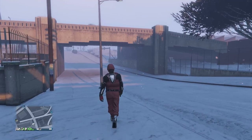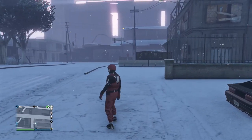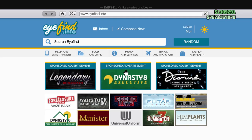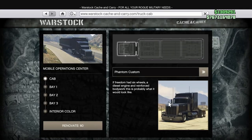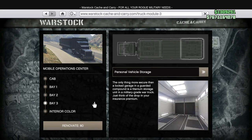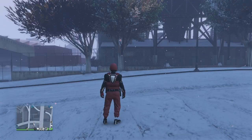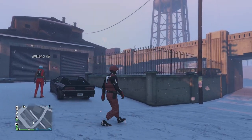You'll need an MLC with personal vehicle storage in bay three. If you don't know what that is, pull up your phone, go to Warstock, go to your MLC, and go to bay three - you want that personal vehicle storage in bay three. That is very important.